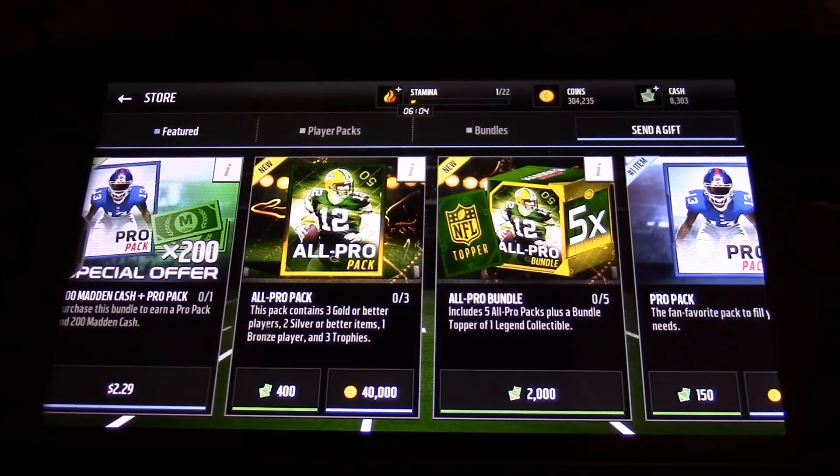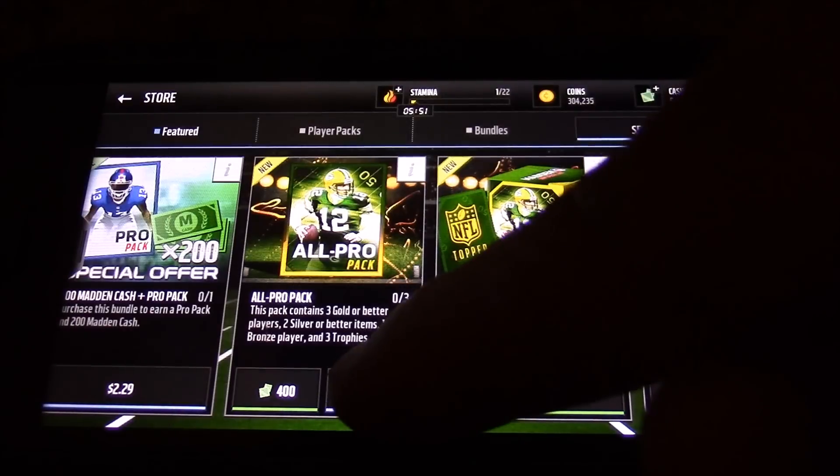They actually have these on the console too, but they're really nice and they go for 40k each. They contain three gold or better players, two silver or better items, one bronze player, and also three trophies. So that's not a bad deal for 40k. Let's go ahead and open it up.